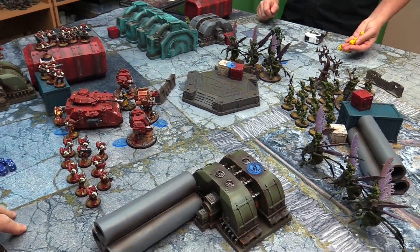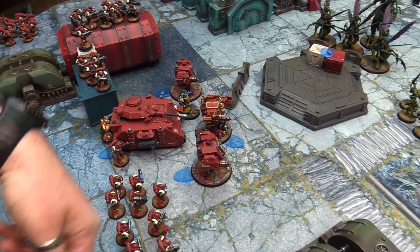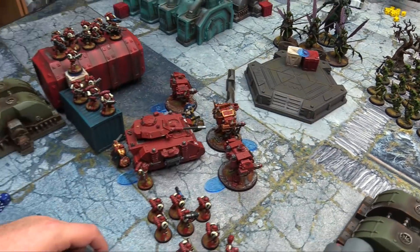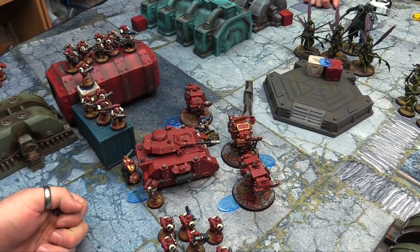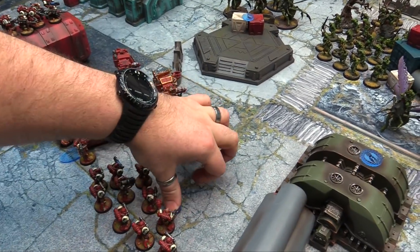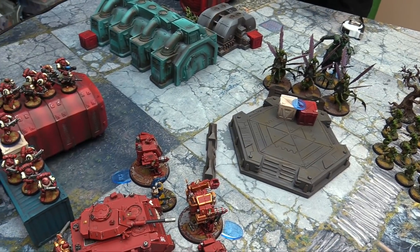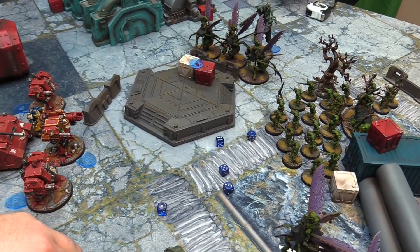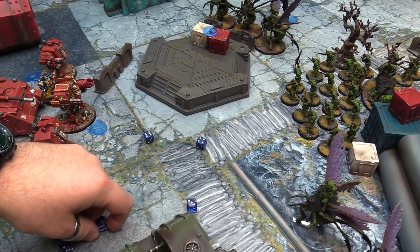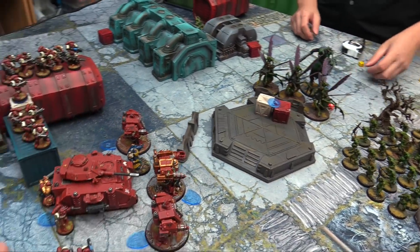The third Dreadnought fires its Assault Cannon into the same target, hitting on threes with a lot of shots. After all saves and Feel No Pain rolls, one Plaguebearer dies. The champion is targeted: hits on threes rerolling, wounds on fives, scoring two wounds. The Librarian's Storm Bolter — two shots, hit on threes, wound on fives — rolling ones, no wounds. The Tactical squad fires seven Bolter shots into the Blight Drone, wounding on fives — two wounds get through. Plasma gun overcharges, hits, wounds — fails two saves, scoring two damage. The drone is down to two wounds.